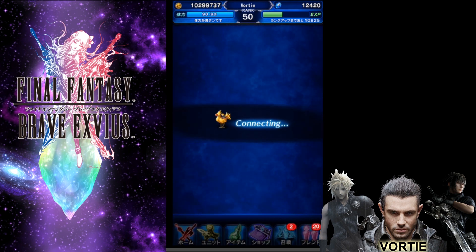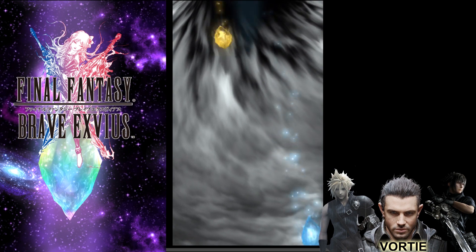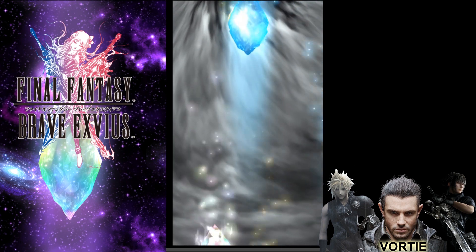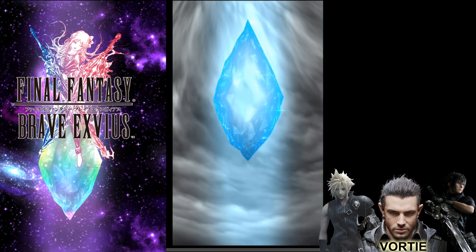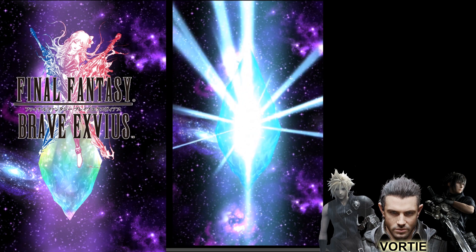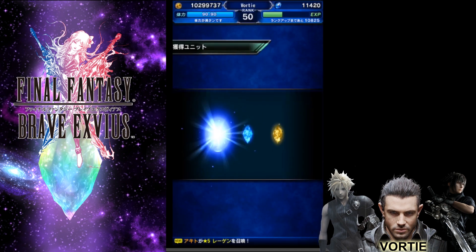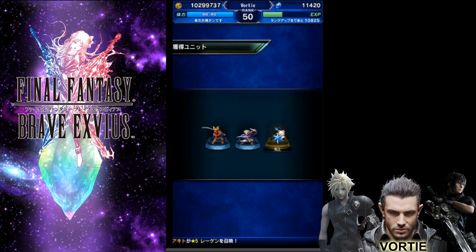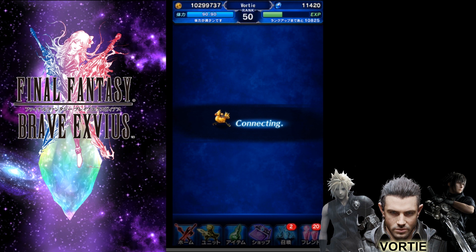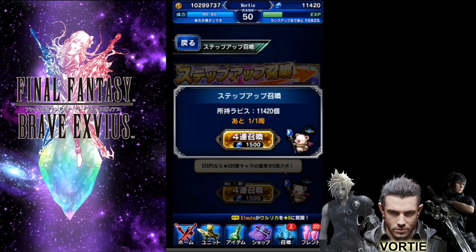I did watch people do some pulls earlier and they were getting two, three, or four rainbows by completing the whole chain. With my luck we might get one — maybe. We want to set our bar really low. The only way you're going to get an orange or gold crystal here is if you're given it for free. So here we go, 1500 lapis.